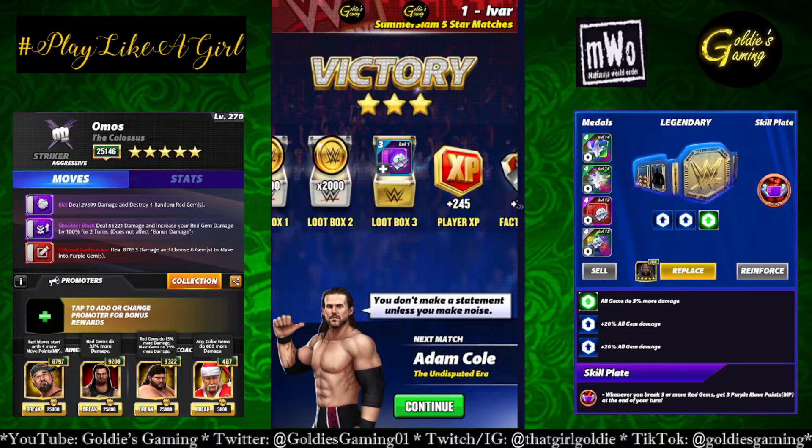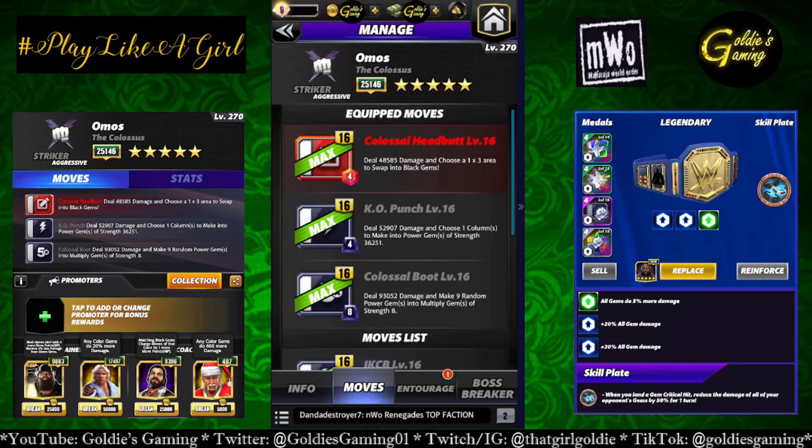The 5-star build is the Colossal Boot, an 8 MP black move. It deals 93,052 damage and makes 9 random power gems into multiply gems of strength 8. We're going to run two builds around it. The first one uses Black 2 the KO Punch and Red 1 the Colossal Headbutt — we'll choose a column to make into power gems, then convert them into multiply gems, then use the Colossal Headbutt to break all the multiply gems for massive damage. I'm doing this without Matt or Sin Cara since they're not available anymore and honestly not needed.